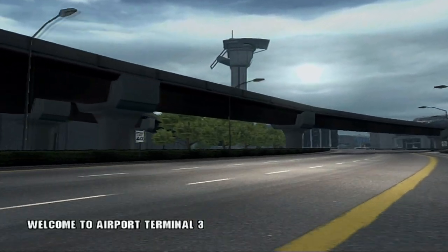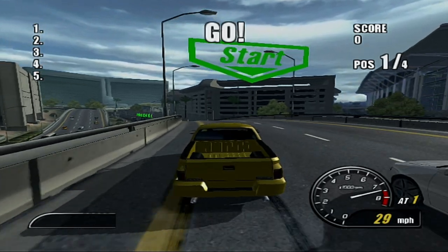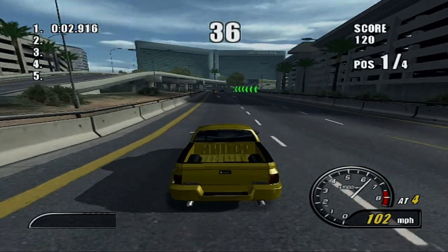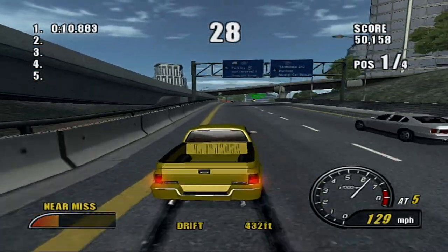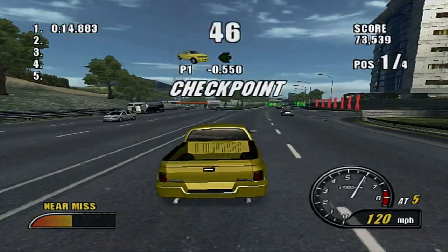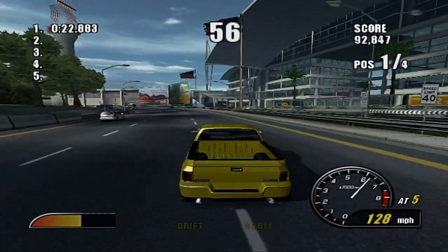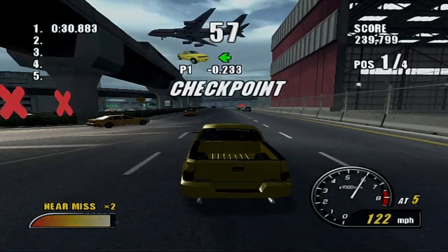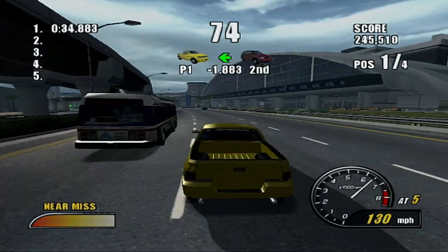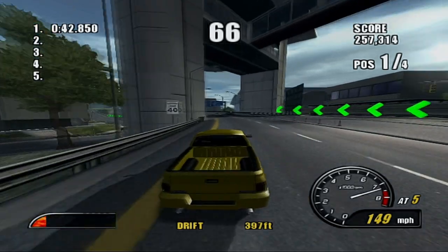Welcome to Airport Terminal 3. The Airport Terminal course is kind of familiar from Split Second - it's not the exact same track but we're in a similar area. We can drift, we can drive on oncoming traffic. There's a checkpoint there, so I guess it's more of a checkpoint type sprint race. We can drift, we can do near misses - fill up the boost bar and get a full boost, then press and hold A to get the boost. And if you keep on holding A, then you should get even more boost after that.